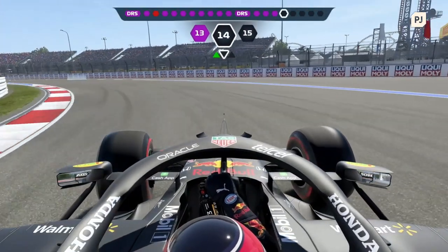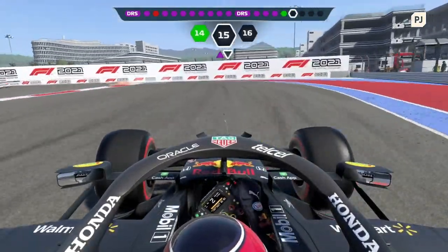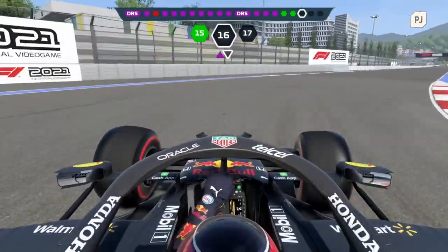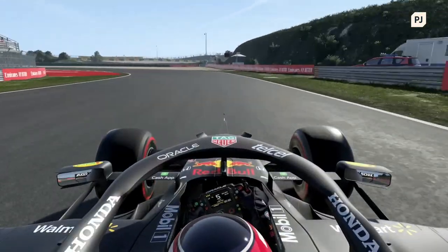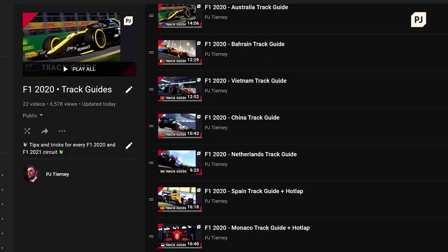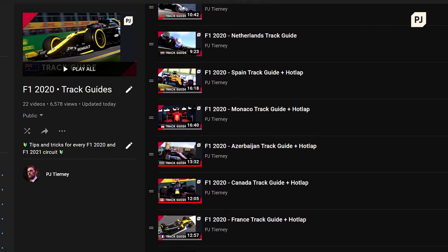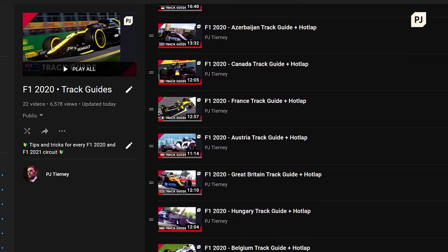When you head out on track, you'll see a bunch of gates on the road, and you'll earn points depending on how quickly you went through them. This is a great way to learn a track layout, and I've used it a lot in previous games, especially when visiting new places for the first time, like Circuit Zandvoort. For more detailed tips and tricks on every circuit in F1 2021, I have made guides for F1 2020 that will work for this game too. You can subscribe to check them out.